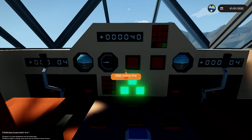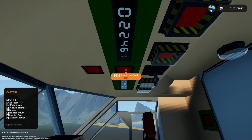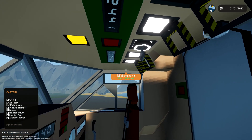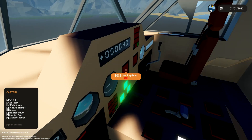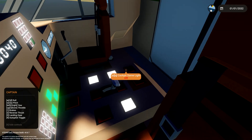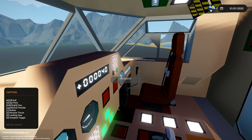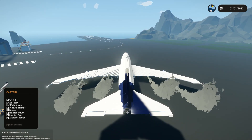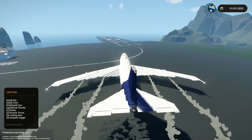We've got heading select, fuel crossfeed, fuel pumps, and engines one through four — let's turn them on. Fuel in tank: 22,000 in both tanks on each wing. We've got landing gear, autopilot, speed select, switch controls, instrument lights, cabin lights, cockpit dome light, reverse thrust, and speed hold. We're ready to take off — let's just go for it. Throttle up and down works nicely on this plane. Brakes off. Full throttle. We are literally already in the air — that is insane.